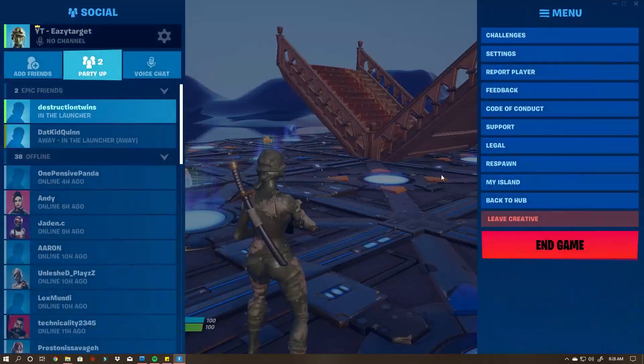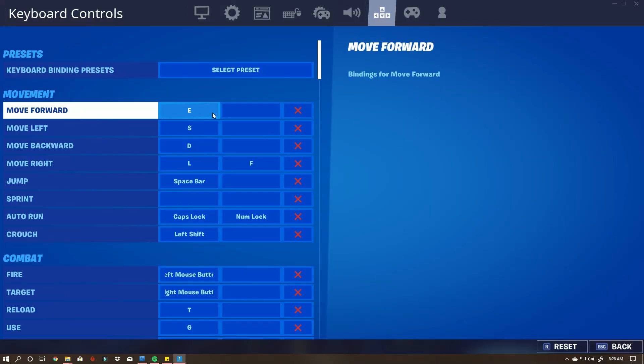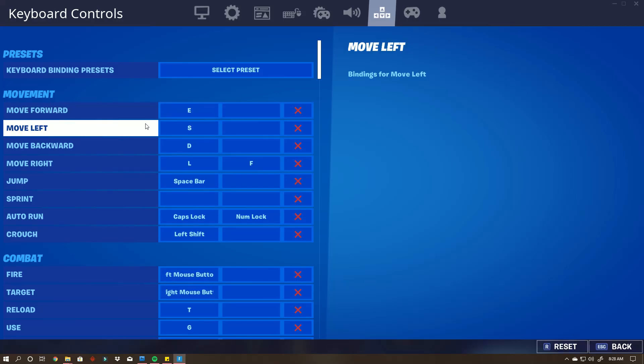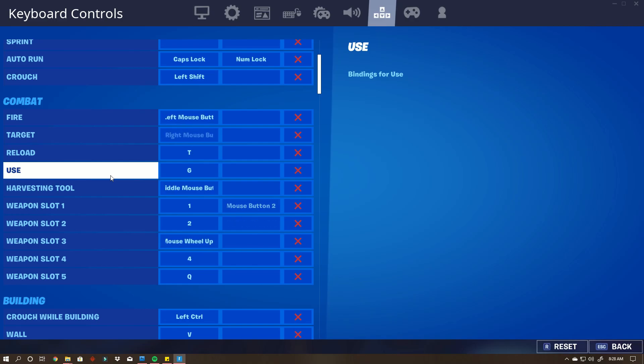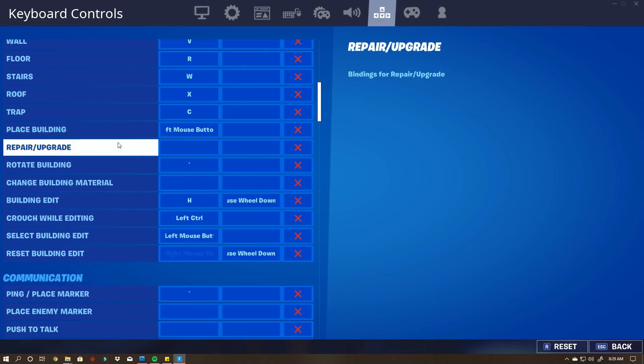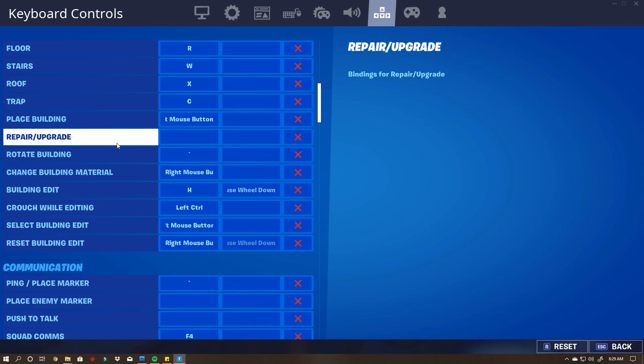Moving on to some other issues when you do move over to ESDF — some keybinds. If you come over to the keybinds and scroll through, one of the obvious ones is reload: your R is not going to be reload anymore, change that over to T. That's the equivalent to R so it's going to feel natural. For using items, you're going to have to move it over to G. A lot of these keybinds you may want to switch to something that suits you better, but these work for me. The ones I'm specifically noting are the big changed ones that conflict with ESDF.